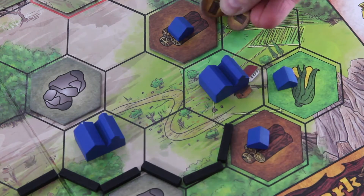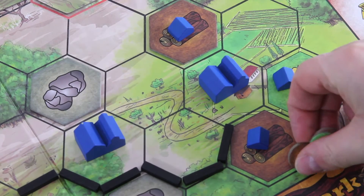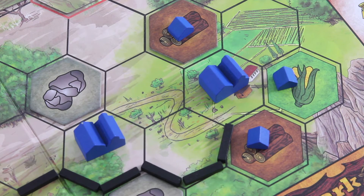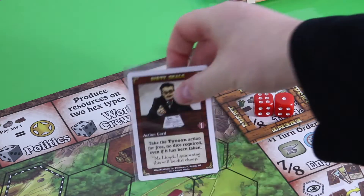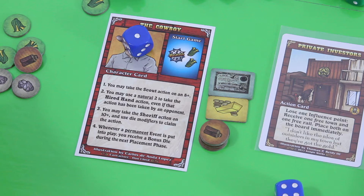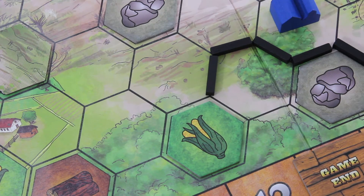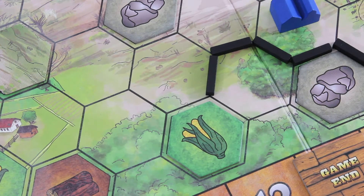I'll go for wood and food accordingly — in total that's three additional resources. Before we trigger the builder, I'll play the dirty wheels card. This means I have to send one of my dice to jail, but this allows me to take the tycoon action for free — no dice required.